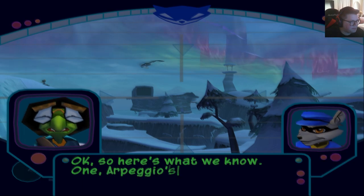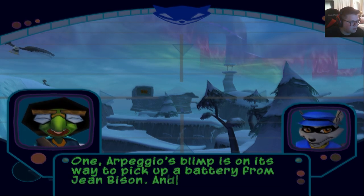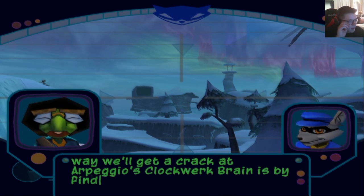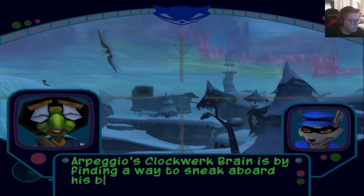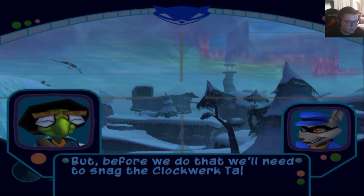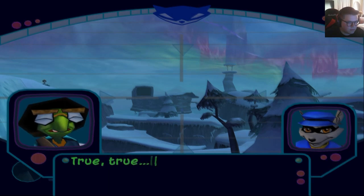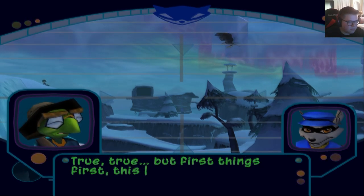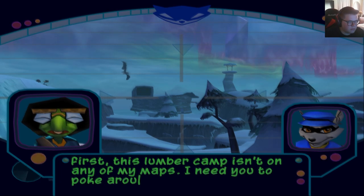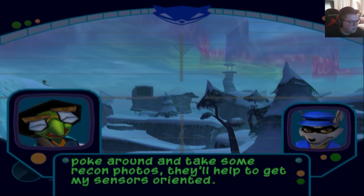So here's what we know. One, Arpeggio's Blip is on its way to pick up a battery from Jean Bisson. And two, the only way we'll get a crack at Arpeggio's Clockwork Brain is by finding a way to sneak aboard his Blip. But before we do that, we'll need to snag the Clockwork Talons off Jean Bisson. Time is short, and we've got a lot to accomplish. This Lumber Camp isn't on any of my maps.